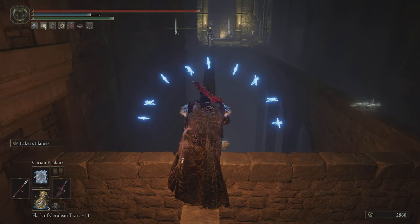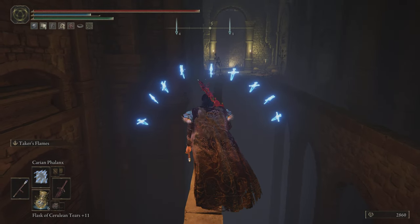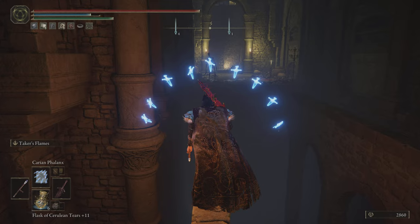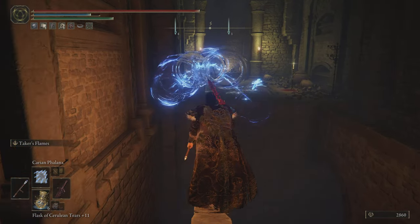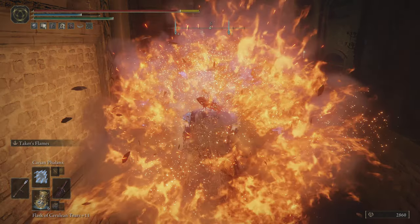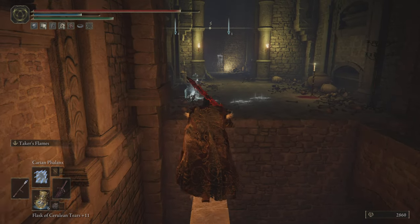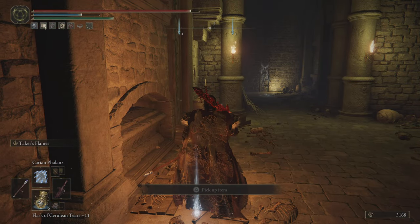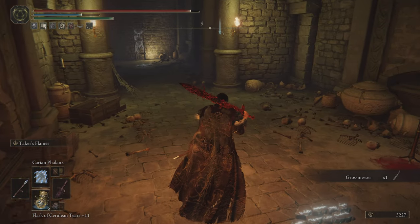I'm going to take my time because I really don't want to start over — you can't mess up here. The skeleton is going to range you, so make sure you range him and take him out first because he has some ranged attacks. He's doing fireball stuff, so make sure you take him out before he's able to summon himself. From him, you get the Grossmesser sword.